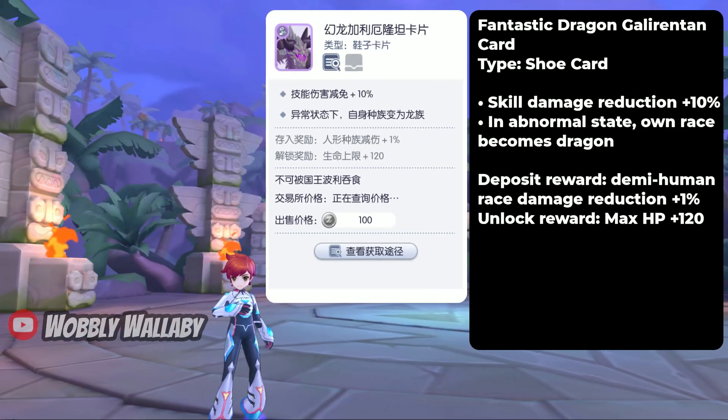Next is the Fantastic Dragon Galarethan card. This is a shoe card and it gives skill damage reduction plus 10%. In abnormal state, your own race becomes dragon. The deposit reward is demi-human race damage reduction plus 1%, and the unlock reward is max HP plus 120.